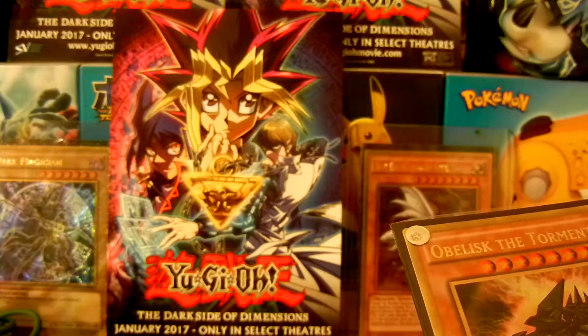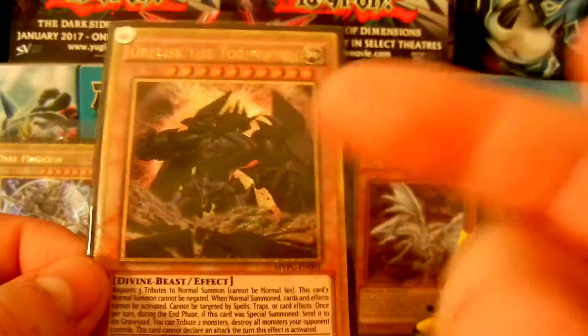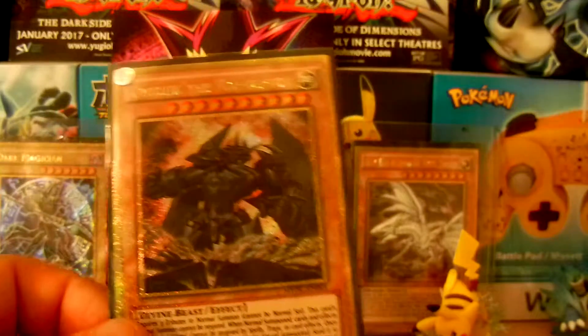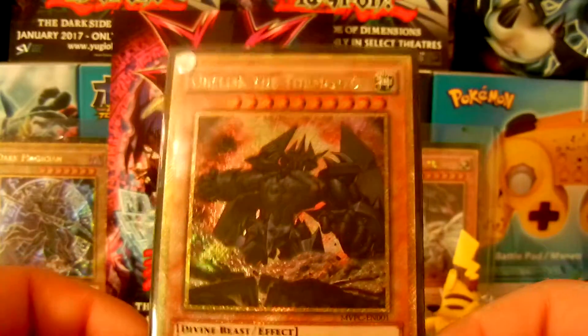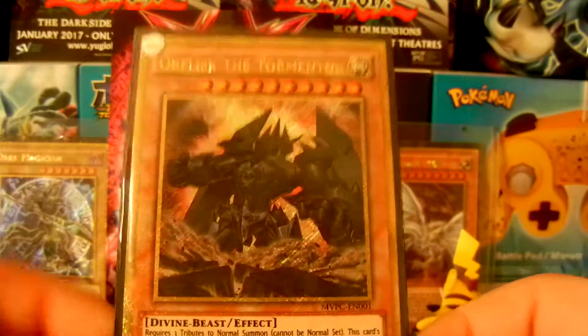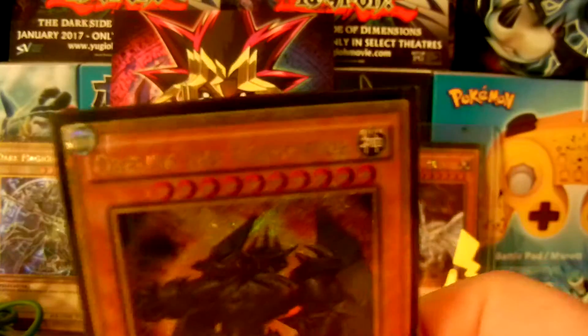I'll probably hang this one on the wall with one of the Obelisks as well as one of the movie posters, so we can hang those on the wall we have up here. If you guys didn't know, we have a wall of Yu-Gi-Oh! and Pokémon stuff. These are the Obelisk cards. If you guys did enjoy this video, let me know if you got your Obelisk cards and if you've seen the movie — let me know if you enjoyed it, no spoilers. I'm gonna be completing this gold collection once I get Slifer, because oh my god I want Slifer.